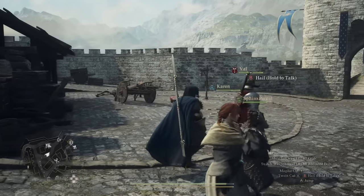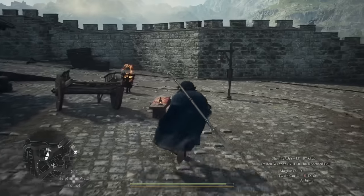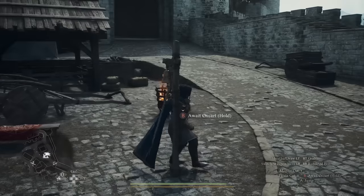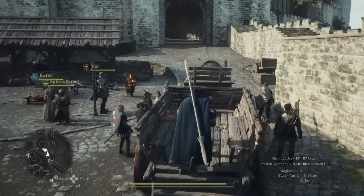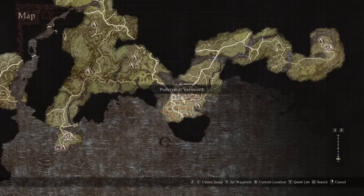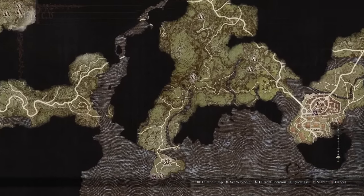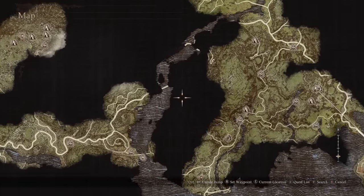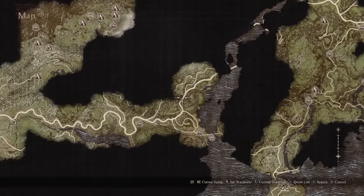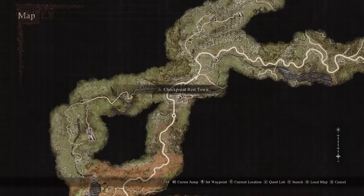The quickest way to get to the Sphinx is to go to the city of Vernworth and head to the west of Vernworth Oxcart Station. You can pay the Oxcart Driver 200 gold to take you to the Checkpoint Rest Town. If you'd rather walk, exit out of the northwest corner of Vernworth, follow this road north, cross the bridge across the river, and make your way down through these winding roads until you land in the Checkpoint Rest Town.